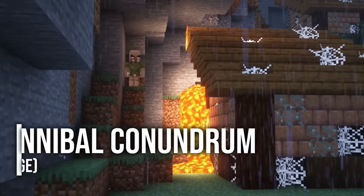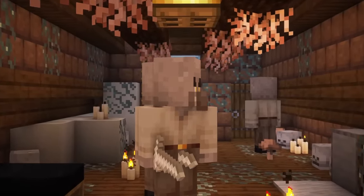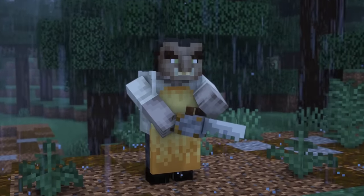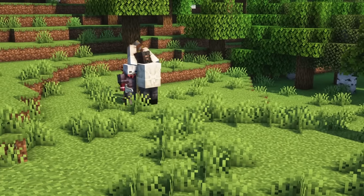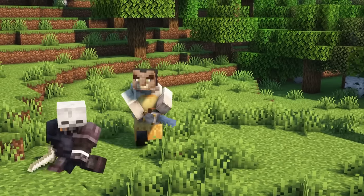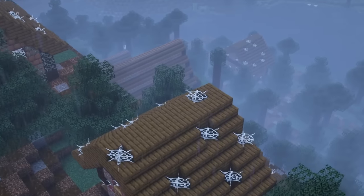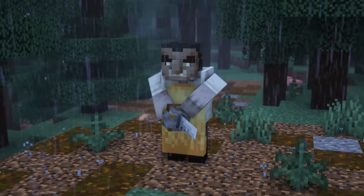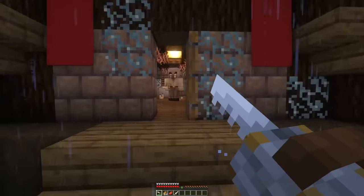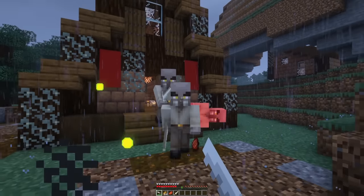Cannibal Conundrum is a mod that introduces a new structure and new dangerous mobs to your Minecraft world. The deadly cannibals are based on pillagers and the mod is inspired by the Texas Chainsaw Massacre movies. There are 5 new items, 2 new blocks, and 2 dangerous mobs. The structure itself looks like a worn-down village, and there you can find a bunch of pillager-like mobs that are pretty strong — so I would definitely not enter the village unprepared. These mobs will attack you, but there will also be some valuable loot to find.